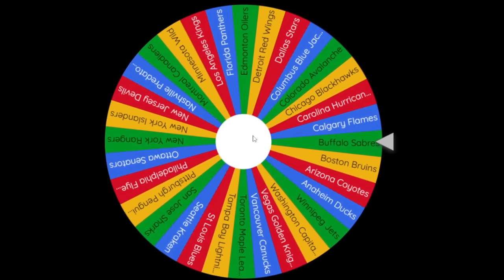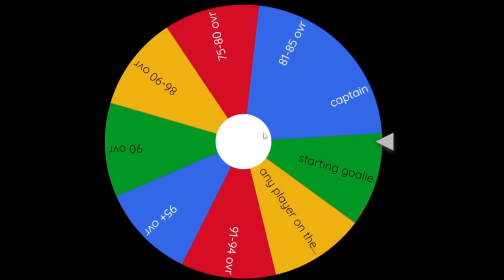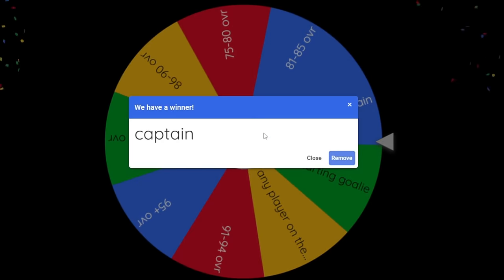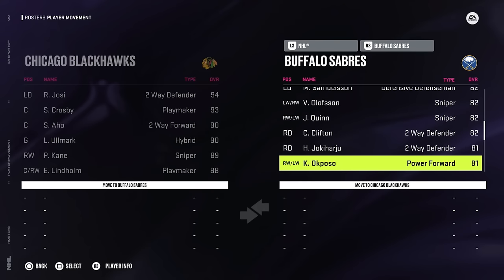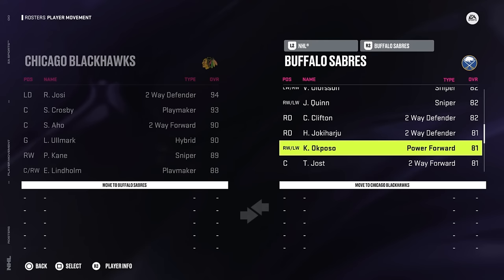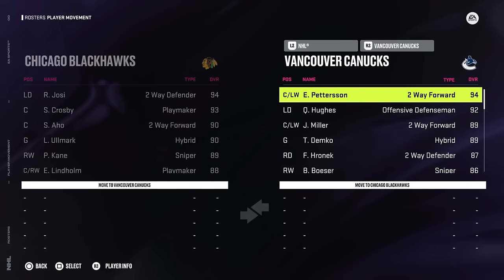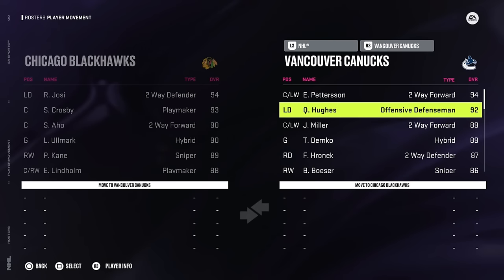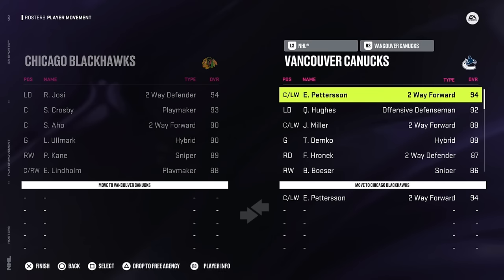Moving along the list, we're landing on the Buffalo Sabres next, and we're going to be able to choose the captain - Kyle Okposo. He's a decent player but pretty low overall in this game - 81 overall power forward. Welcome to the team, buddy. We are going to be landing on the Vancouver Canucks, another very good team to get. They've been doing very well in real life. We're going to have to rock with Elias Pettersson - he's a 94 overall. We could go with Quinn Hughes at 92. We do have a 94 overall D-man already, so screw it - I'm going with Elias Pettersson.